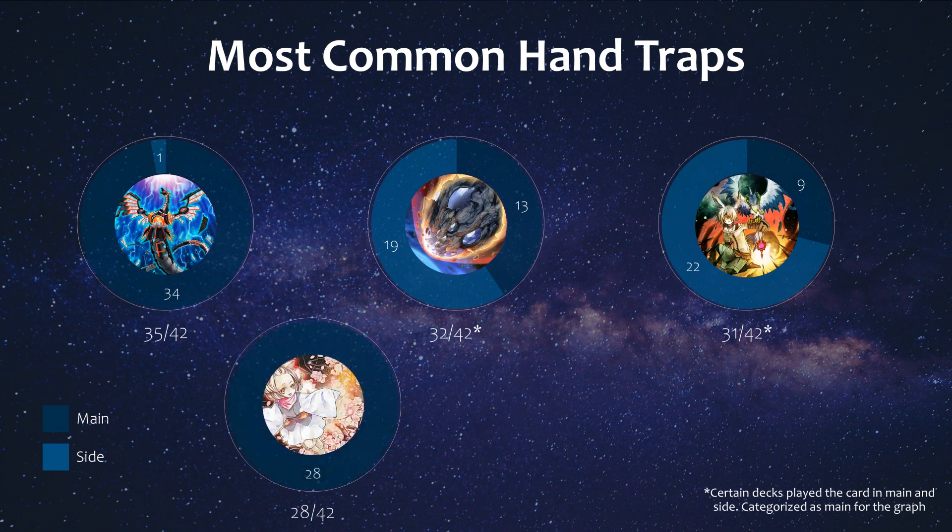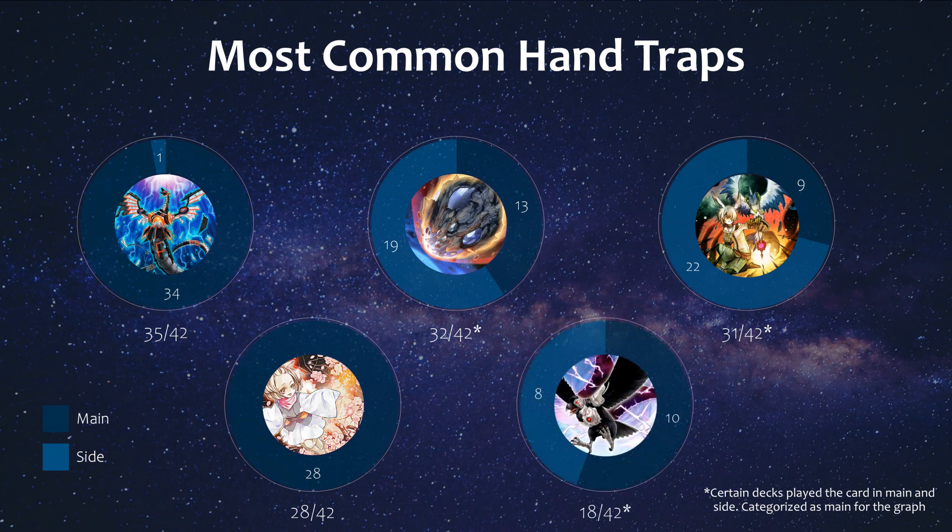Next we have Ash at 4th — in the last LCS it fell to 5th, whereas typically it's always number 1. Its impact has definitely fallen lately, but because of Fusion Destiny and DPE being so popular, Ash does have a good role trying to stop that. It was only main decked though, so something worth noting. And then we have DD Crow at 5th, which largely is because Bird Up and any Tri-Brigade list is probably playing this card since it's searchable for them. But even outside of these decks, this card is seeing some play, and it's pretty great especially with decks like Sky Striker being so popular again.